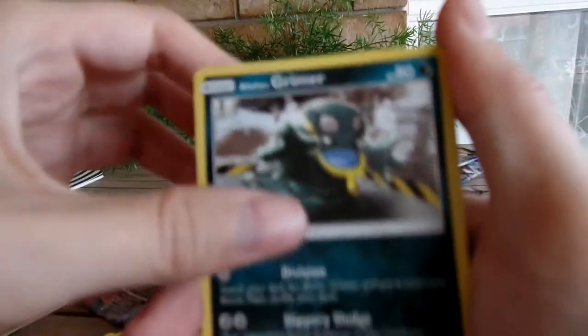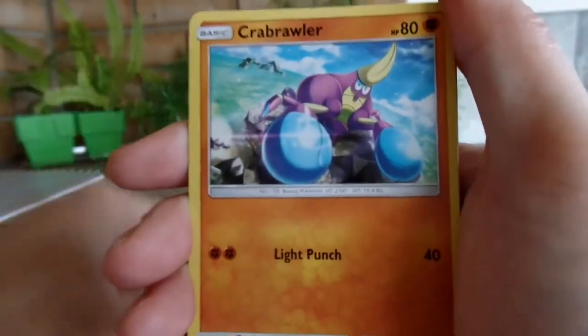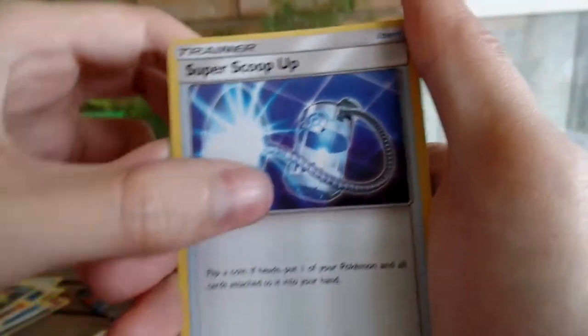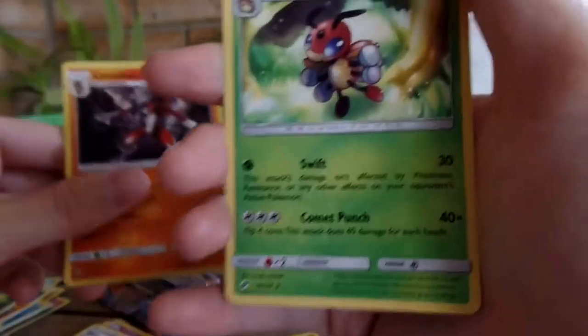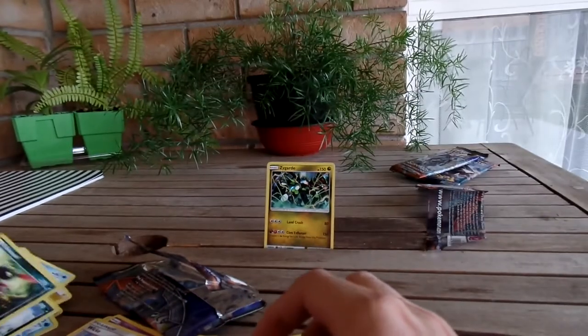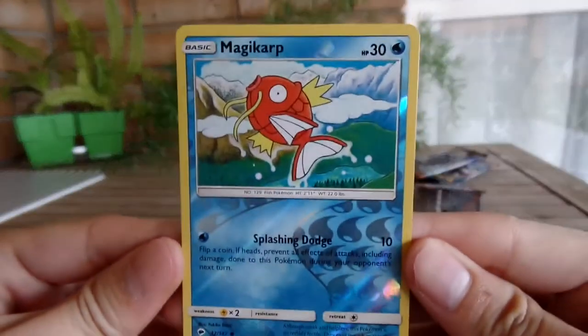Cool, so we got an Alolan Grimer, Sneasel, Charmander, Crabrawler, Meowth, Steel Energy, Metal Energy, Super Scoop Up, Guzma - he's cool - Whirlipede, Lycanroc reverse holo rare, and a Ludicolo. Cool, not bad! We got a Zygarde and I really like the Magikarp holo - which is actually my favourite Pokemon - so that's really cool.